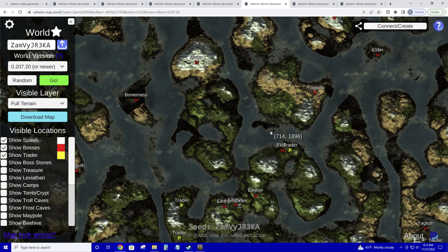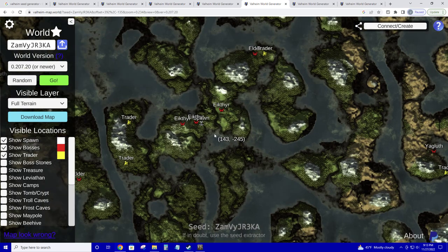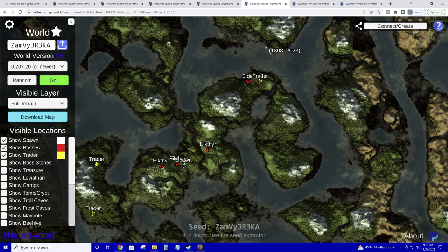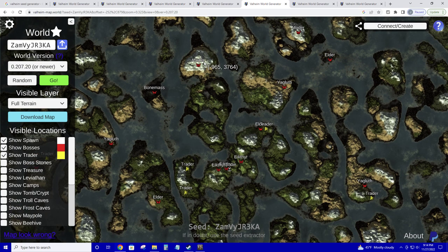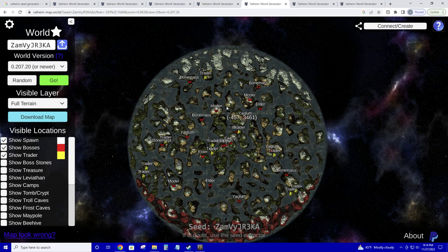This next seed — spawn is here, the Trader is on our same island, which is excellent. We've got three locations to choose from, and we've also got Elder up here too. No boating required — you can walk all the way up to Elder. You don't have to make a boat, worry about a raft, sea serpents, or any of that. Then as we zoom out your next bosses are boom boom boom. Moder is usually the hardest boss to find — you're up in the mountains, it's hard to navigate, and Freezing status is always a concern. But once you find this one, you're just island hopping in a relatively small circle. Look at that — the rest of the map you don't have to worry about.